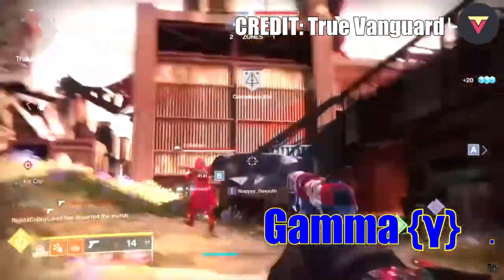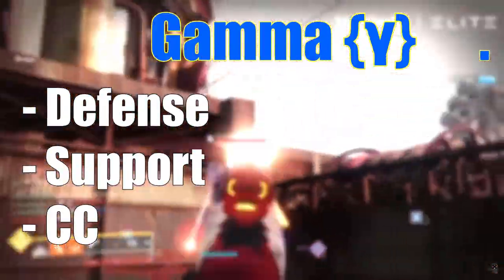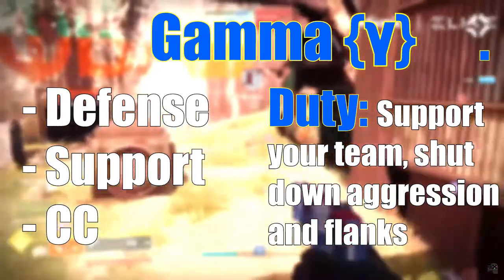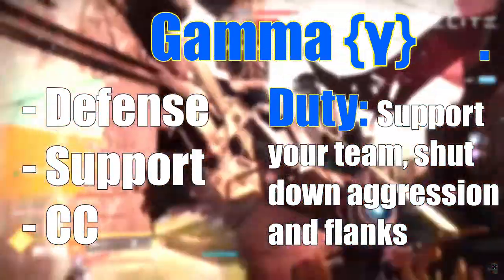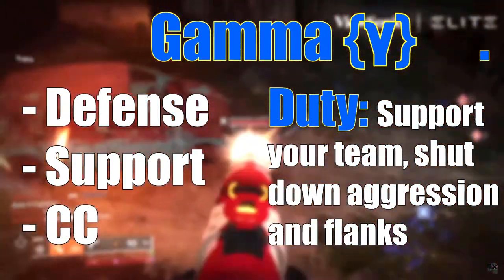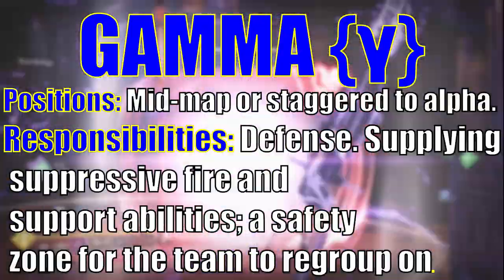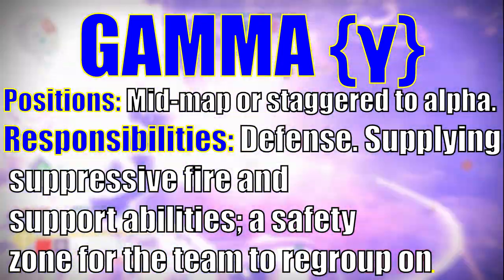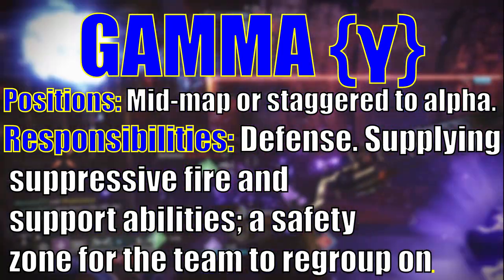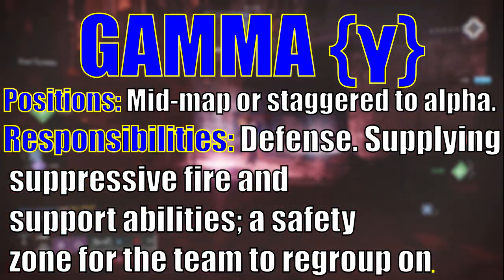A gamma is a defensive style of play. Its number one goal above everything else is to take up space — whether as a team or by itself — its entire focus is area control and zone denial. By our definition, the codified Wolfpack definition of gamma is mid-map, staggered right to the alpha or to the beta. It primarily focuses on zone control and defense, and it supplies suppressive fire and support abilities, providing a safety zone for the rest of the team to regroup upon.